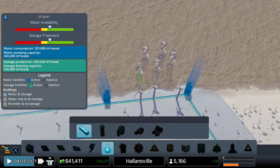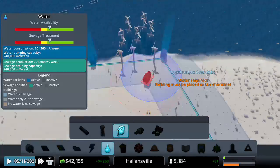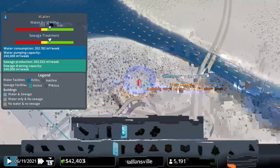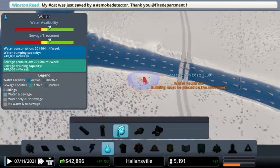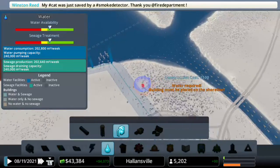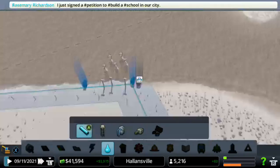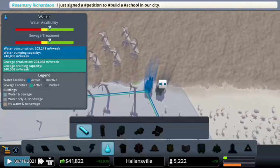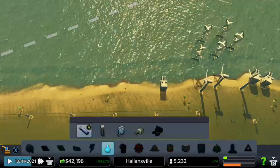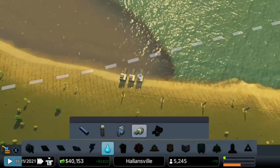We are getting close on water — definitely getting close. How much does it cost? Oh, this is cheap. I think we can put this down. We could also potentially put this right over here, really far away from the industrial zone. Actually, let's put it right over here — I don't see a major problem doing that later. Let me also put the sewage one right over there, just like that.